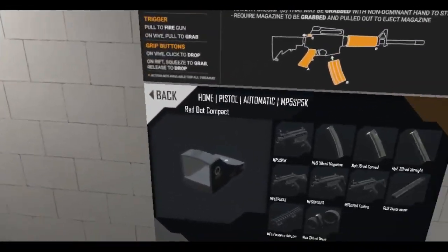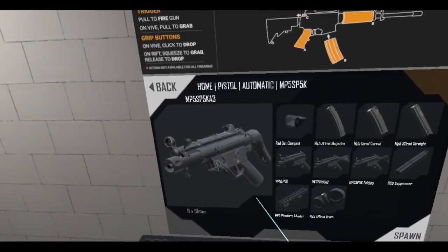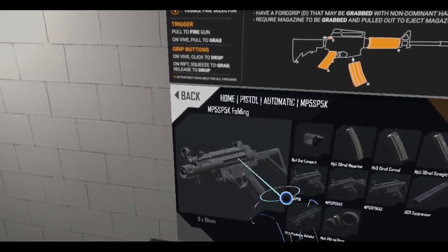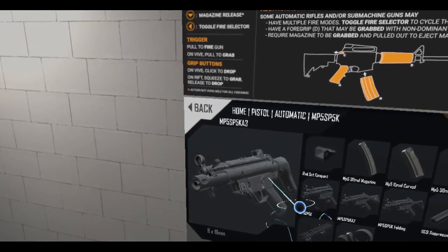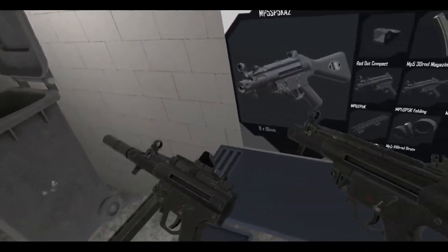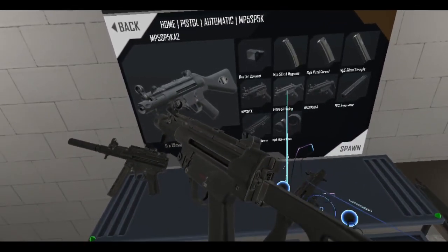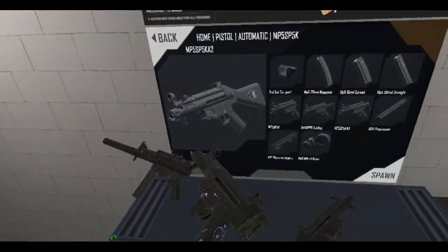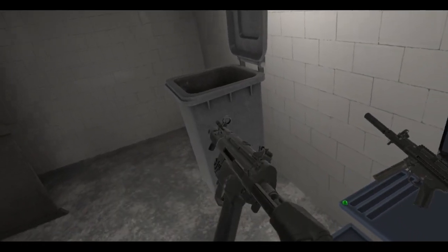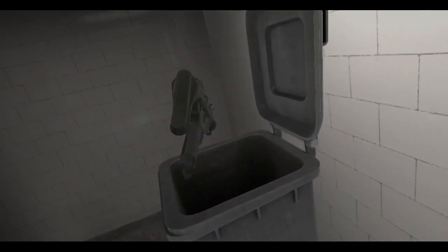There are a lot of variants of this one. You've got the standard one, an A2 with a little stock, an A3 with a folding stock, a retractable stock variant, and then a folding one. There's a little difference there — pretty cool. This one comes with a folding stock, and this one has a retractable stock you can pull out, sort of like the MP7, although I guess the MP7 came after this.